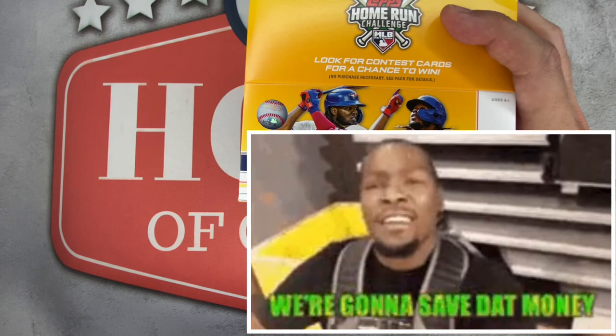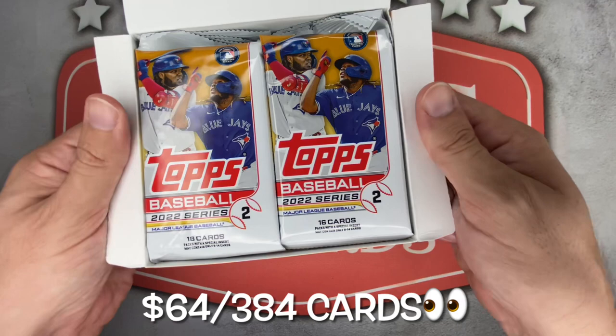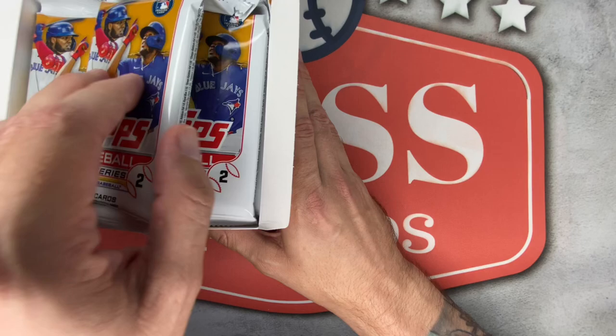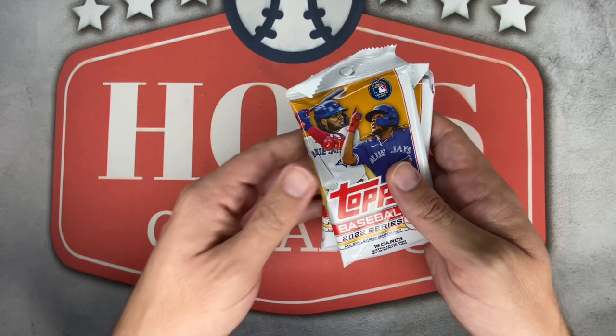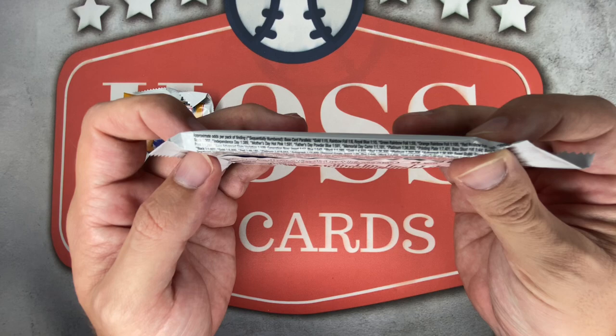Picked this up from cardgiants.com for $64 shipped — compare that to the pre-order price of $200 to $250 for the jumbo. There should be quite a few inserts out of here and a couple numbered cards and parallels depending on the print run. I'm gonna be ripping this one mega pack style, two packs at a time, and as always hoping to hit some Cleveland Guardians for the PC. Lots of packs to rip, so no more wasting time — let's do this.